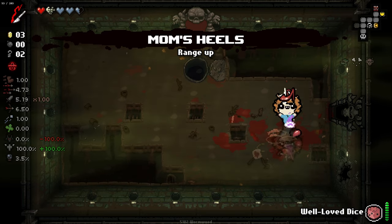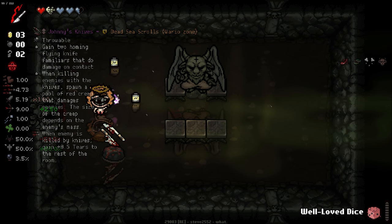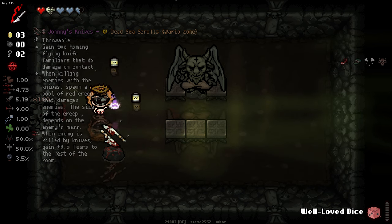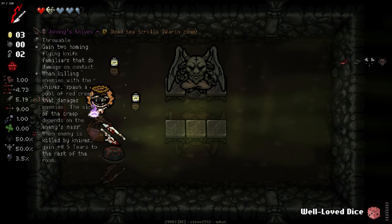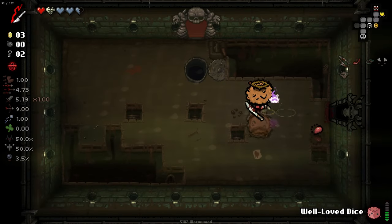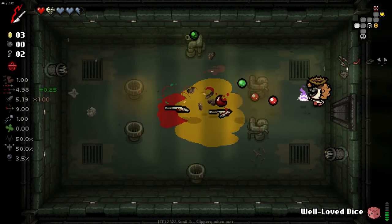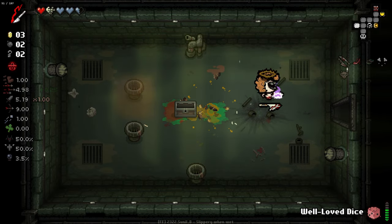Bad item there, but take it. And then we come in here and we pop this. Oh dude, we got Johnny's Knives! That's an amazing one. Two flying familiars that deal damage on contact when killing enemies with a knife. Spawns a pool of red creep that damages enemies — the size of the creep depends on the enemy's mass. When an enemy is killed by knives, gain tears for the rest of the room. That is awesome. Johnny's Knives is a really, really good item, and a quality four as well. Some really, really good damage — we've augmented ourselves very, very nicely here.